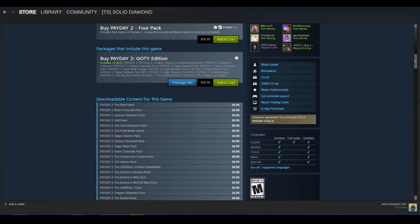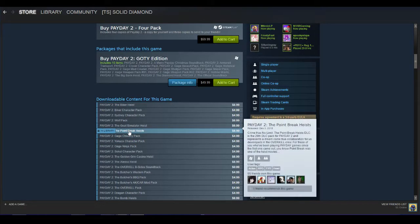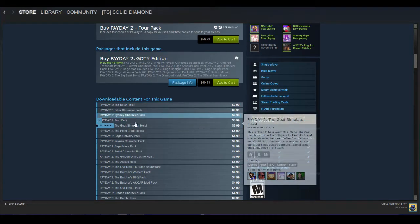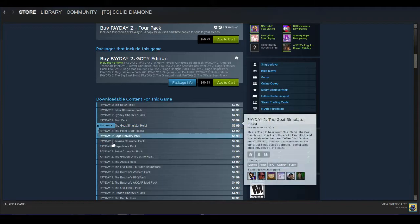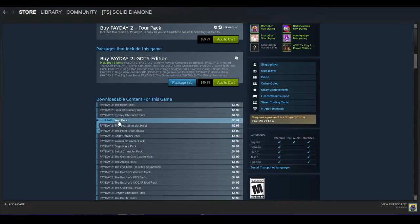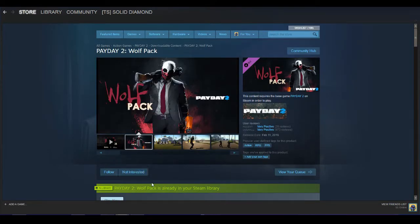So we've done the Yakuza Pack, Gage Silvery Pack, the Point Break Heist, the Goat Simulator — all of these. By the way, apparently my Steam is very slow for some odd reason, probably because I have it at 120 frames per second. Anyways, we're going to go into the Wolfpack, the 31st DLC.